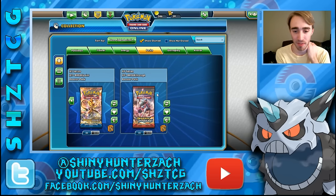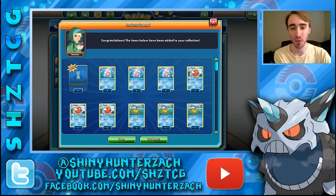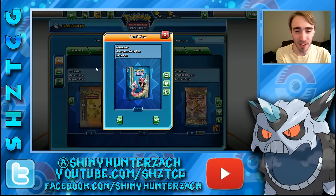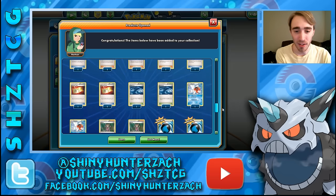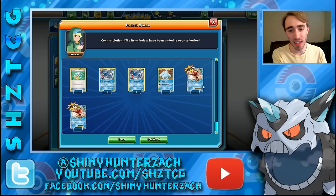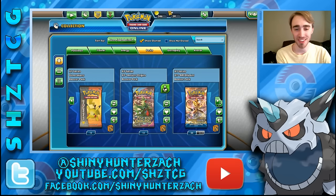We still have Breakthrough, Ancient Origins, this tin thing I'll open up next, and then 12 packs of Generations which is really cool. In this Gyarados tin we get a Gyarados deck box, a bunch of water Pokemon, a bunch of water energy, and some new cards as well as two copies of the shiny Gyarados tin promo — that's pretty cool. I just had that in my pack section and thought I would open it.